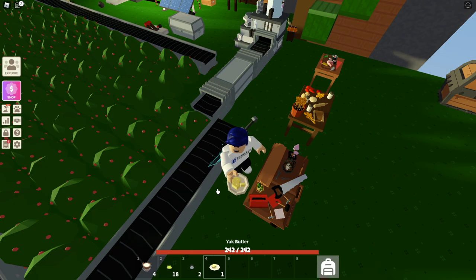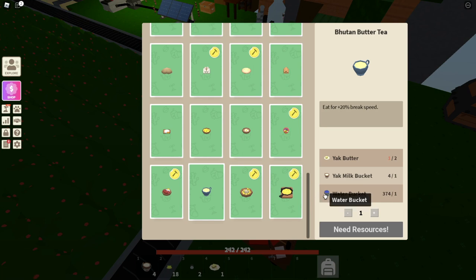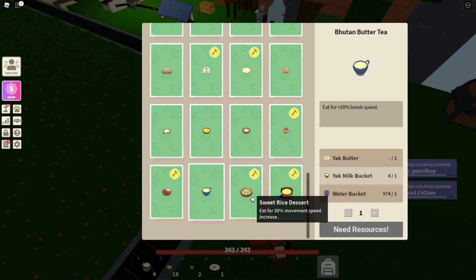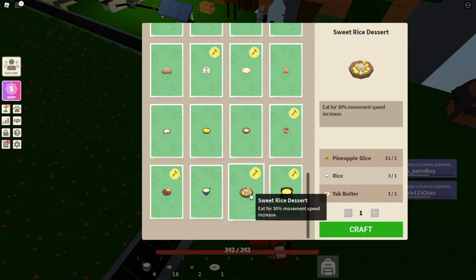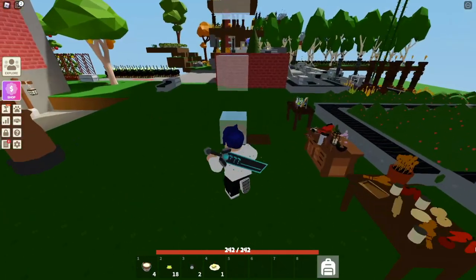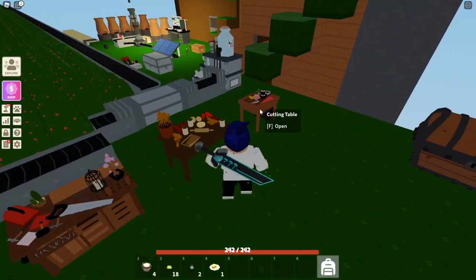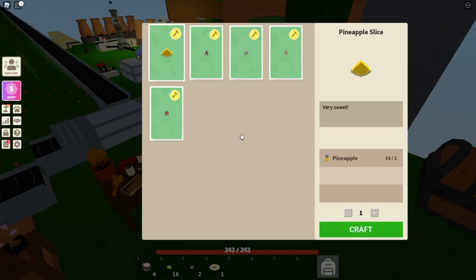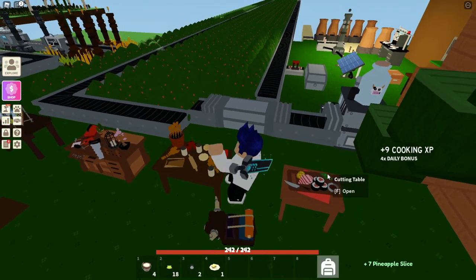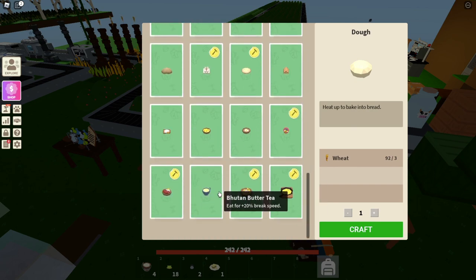Some of these recipes need ingredients you might not know how to get. Water buckets are pretty self-explanatory. The sweet rice dessert needs rice — I have a video on that — and pineapple slices. Get pineapple from Clevis, then head over to the cutting table and you should see the pineapple slice recipe. From one pineapple you get seven pineapple slices, which is quite a few!